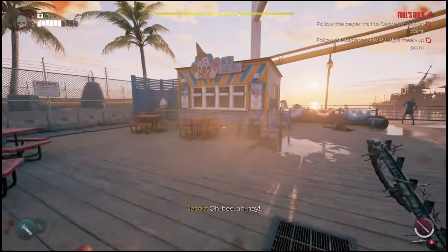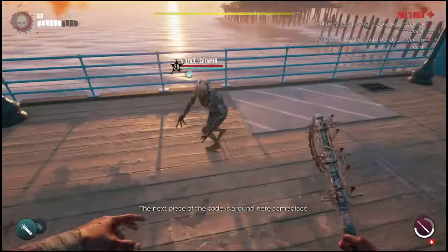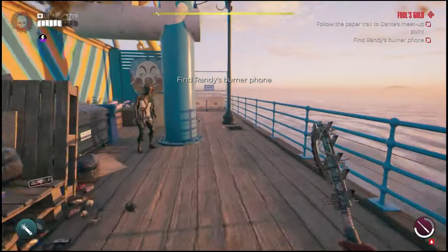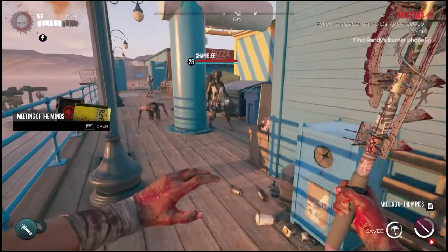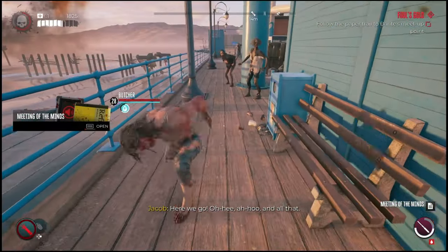Now you've made your way through the pier, you should be at this little clown house in the back. All you have to do from here is dodge most of these zombie enemies, and you should see a bench over here in the corner — this is where you're going to find the phone. Simply grab the phone, and now you're going to make your way almost all the way back to where we came from.